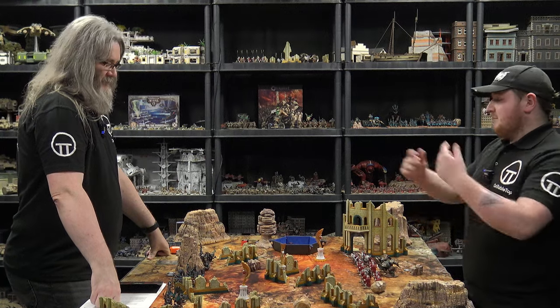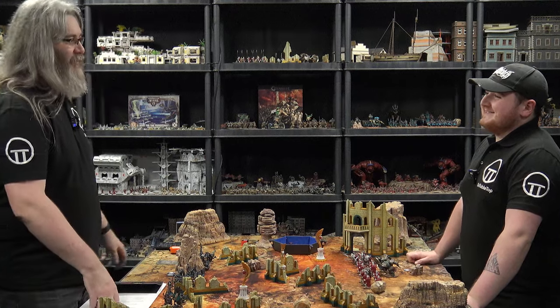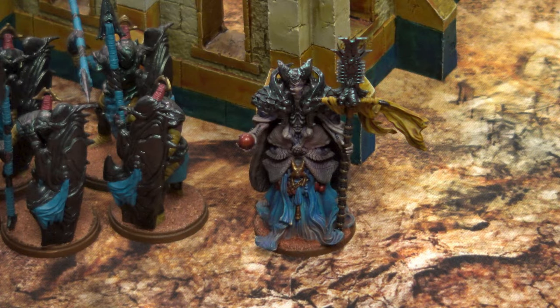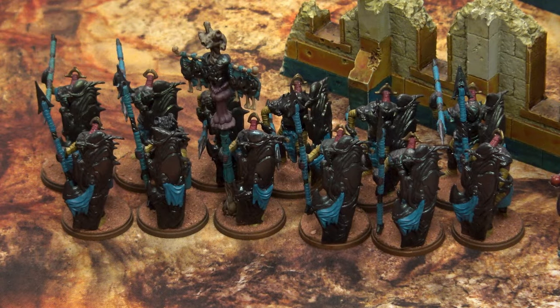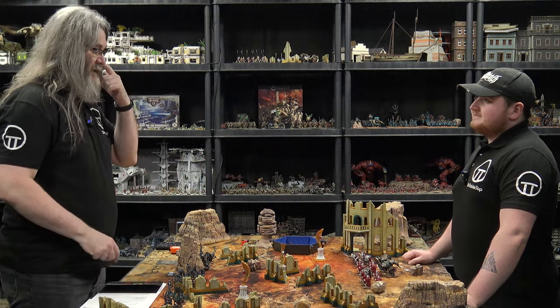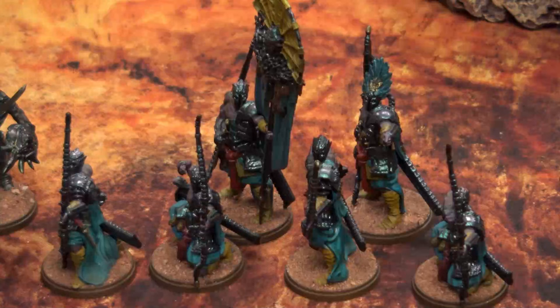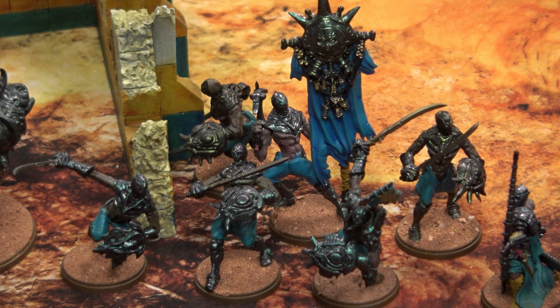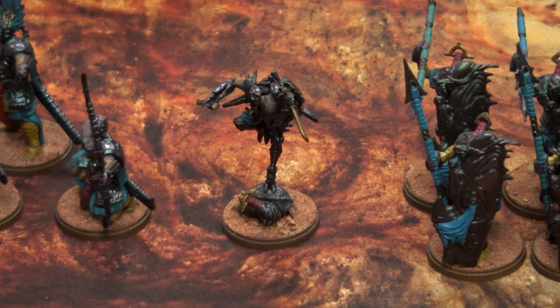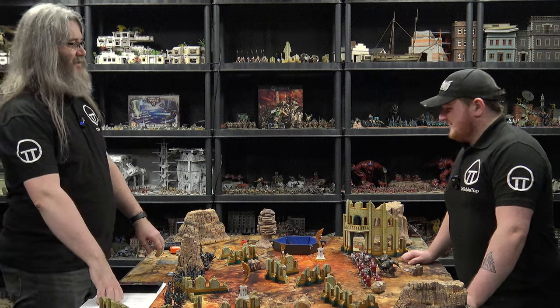Yeah, my Spires are a bit more of a ragtag bunch. I have a Biomancer leading my force, backed up with a massive unit of 12 force-grown drones. Because my Biomancer is leading, the usual requirement to have 12 men in a unit before you can get a standard is removed for my clones. So I've got a unit of six marksman clones with standard, a unit of six vanguard clones with standard, a big brute drone and a mimetic assassin — the bug ninja coming your way.